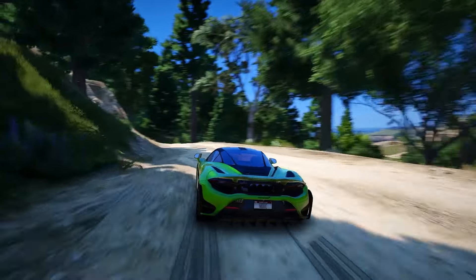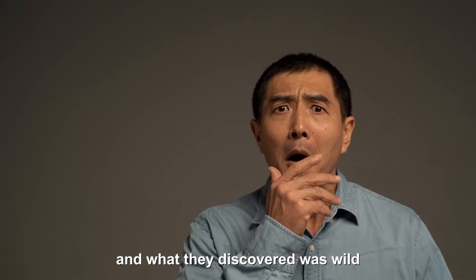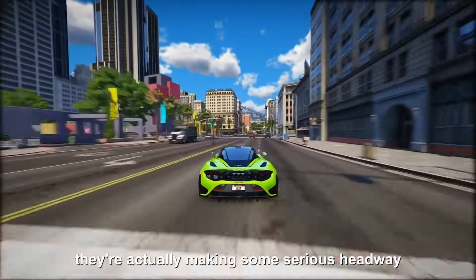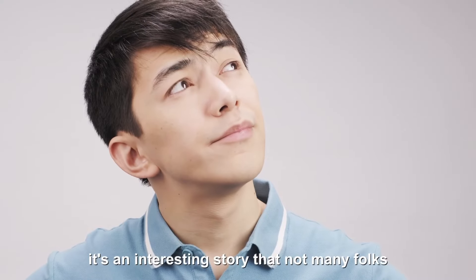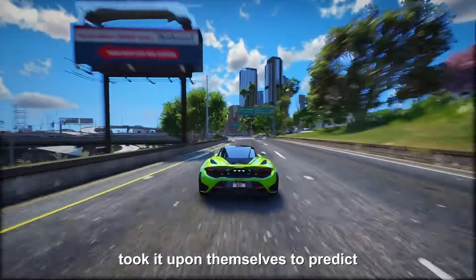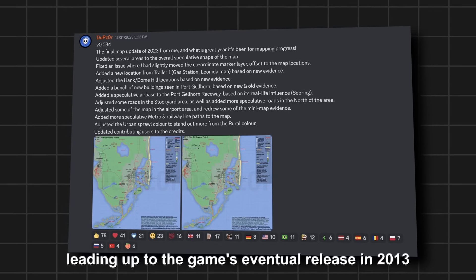A group of passionate GTA fans have been diving deep into GTA 6 gameplay leaks, trying to map out the entire landscape of GTA 6 before Rockstar Games even releases the official game. There was a similar craze back when GTA 5 was announced — back in 2011, a group of dedicated fans took it upon themselves to predict and sketch out the layout of GTA 5's terrain by meticulously analyzing every single trailer that Rockstar Games dropped in the year leading up to the game's release in 2013. The surprising part? A substantial chunk of what these fans had mapped out turned out to be surprisingly accurate.